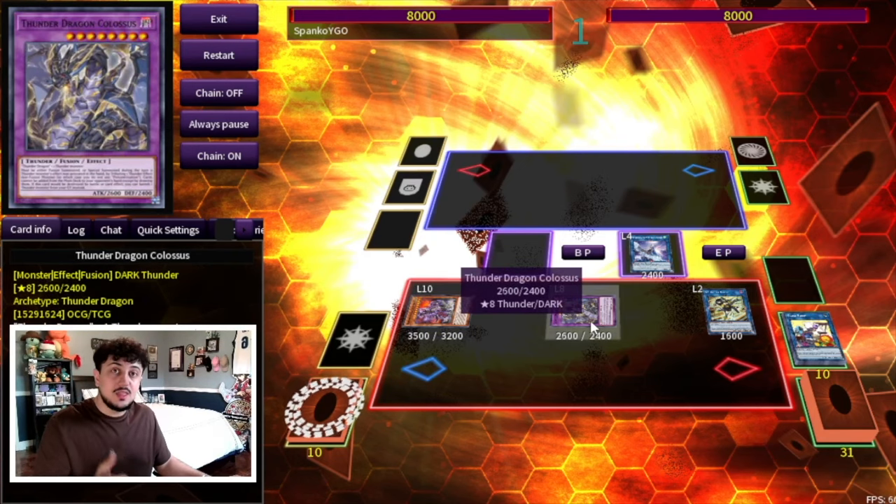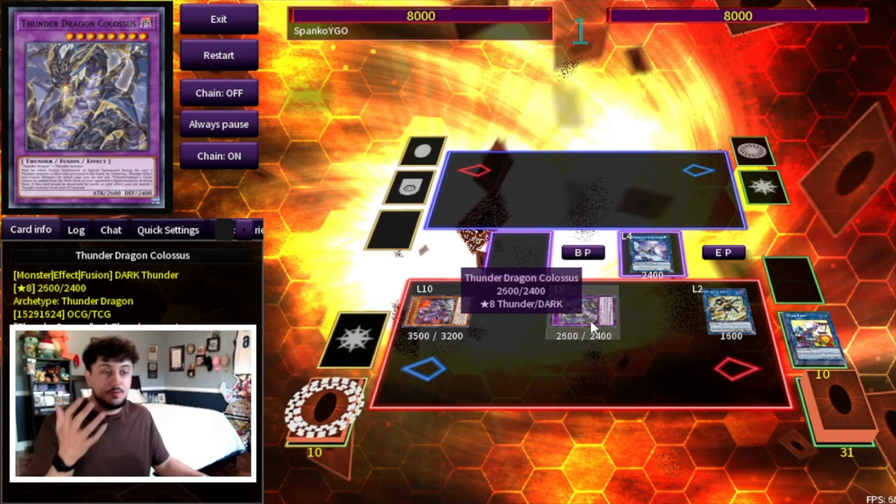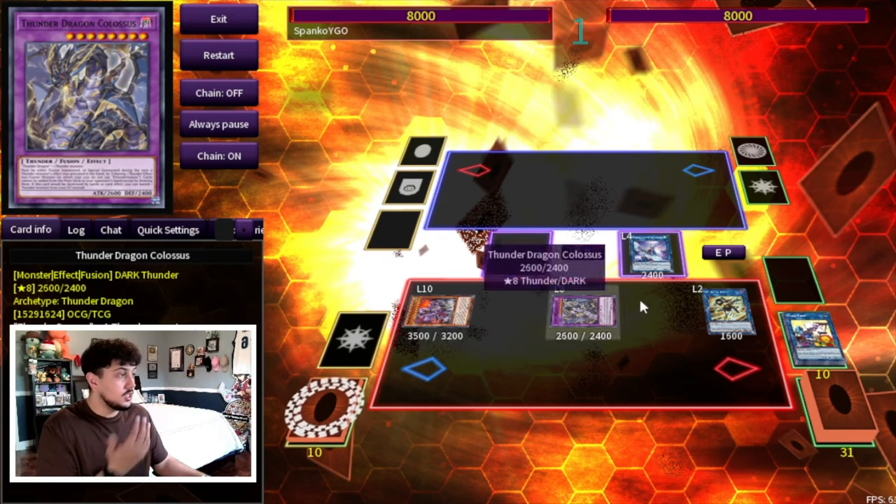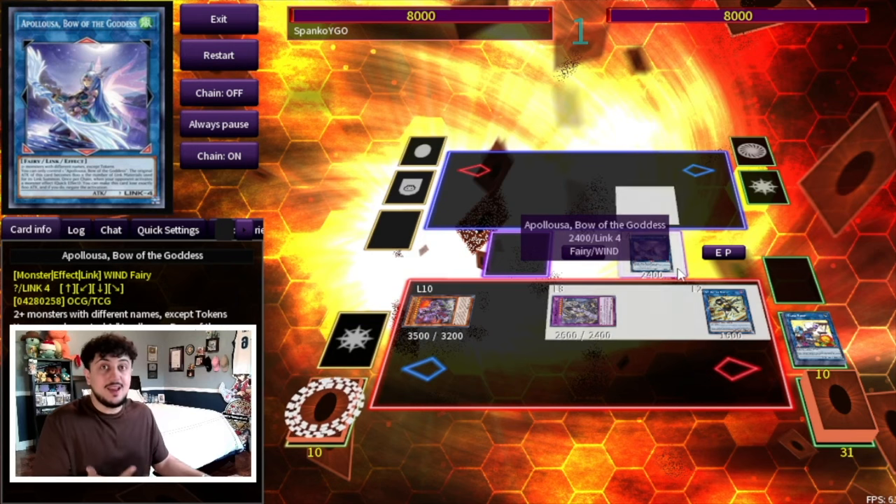This is all off of just an Ovi Raptor and a Baby Sarasaurus. And like I said, it could be done with Misk and Baby, Misk and Fossil Dig, Fossil Dig and Ovi, Fossil Dig and Baby — so many different ways to do it, which is absolutely insane. This combo already looks kind of crazy.